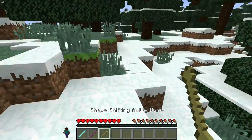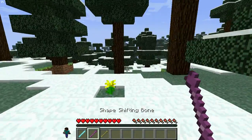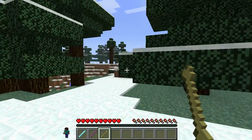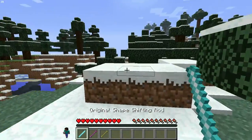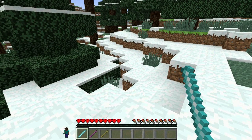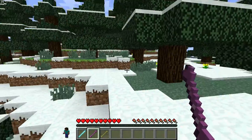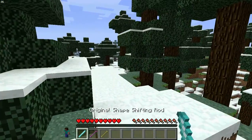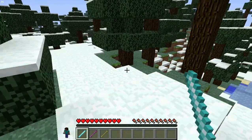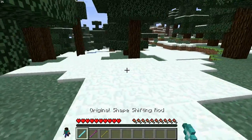There are three items added to the game: the original Shapeshifting Rod, the Shapeshifting Bone, and the Shapeshifting Ability Bone. With me playing around, I'm thinking that the rod is going to be harder to create than the bone, because the bone just randomly makes you a creature, and the rod you get to choose. The ability just gives you the creature's ability, so let's get started.